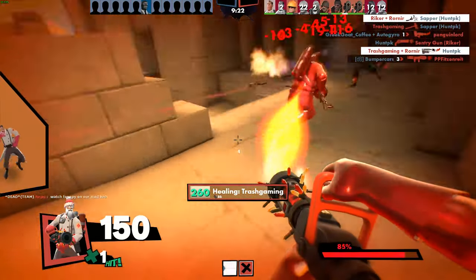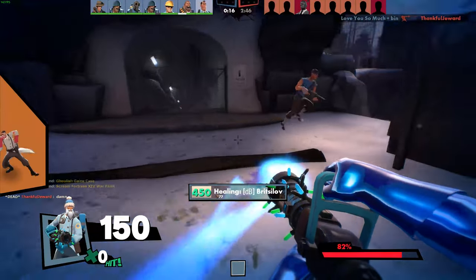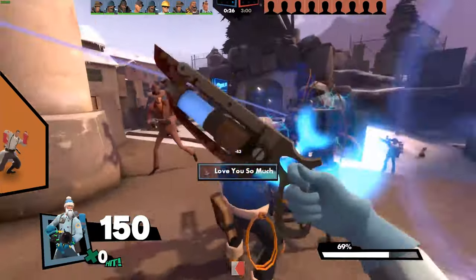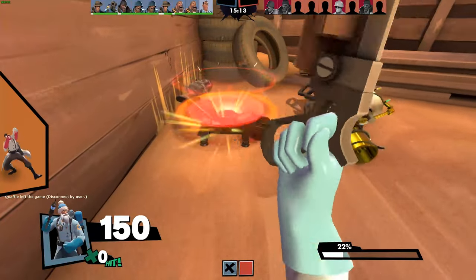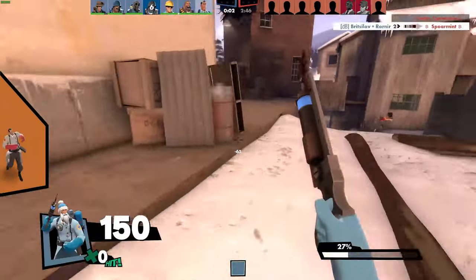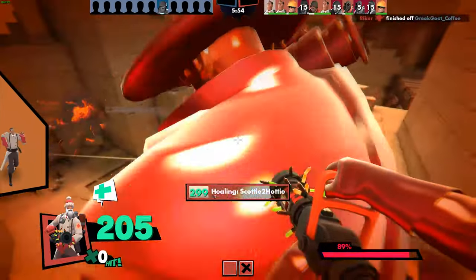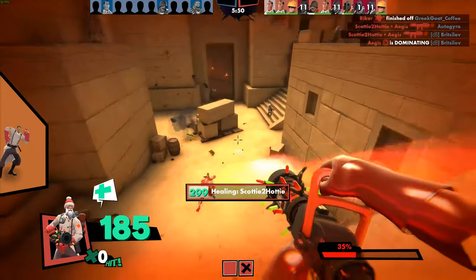Medic's kit has you nearly tunnel-visioned on just using his medigun — his needle gun is weak and his bone saw is basically useless. But if you swap that out for the Ubersaw, you turn that rare melee hit into uber charge for your team. Whenever you land a hit with this saw blade of death, you get 25% of your uber charge meter filled up immediately. When any enemy gets too close, give them a few slices of the Ubersaw and punish their team for pushing without ubers. When you can push out more ubers than your opponents, you'll win games that much smoother.